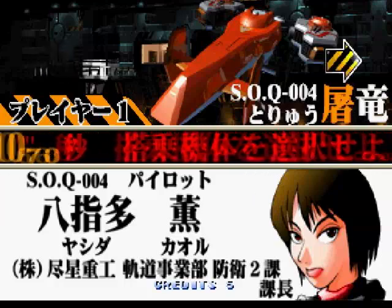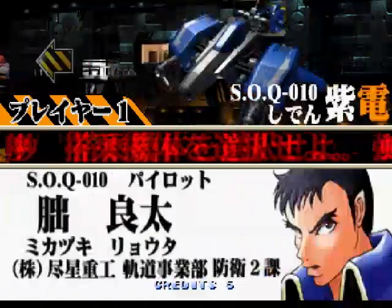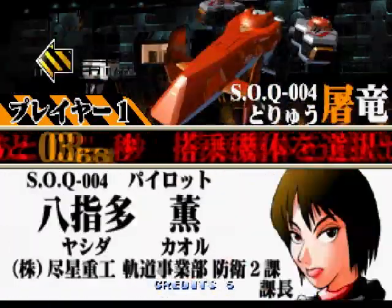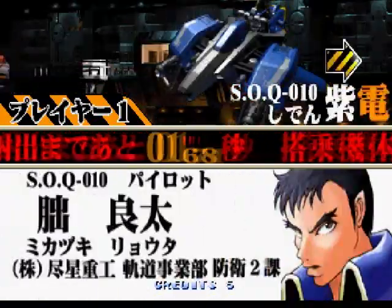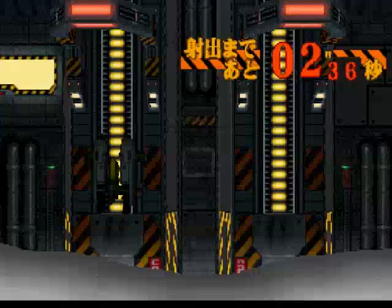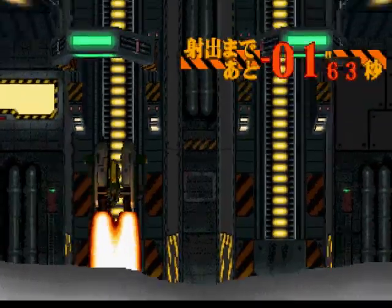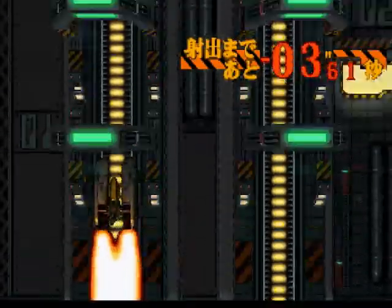Here we can choose what ship we want to pilot. I haven't got a clue what their abilities are — I can't understand it. We get three ships to choose from with their pilots, and there's a time limit on that because it selected for me since I ran out of time. Let's just hope I've got the best all-round craft.